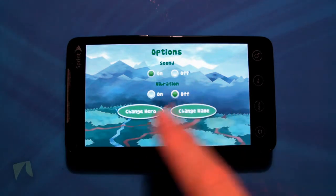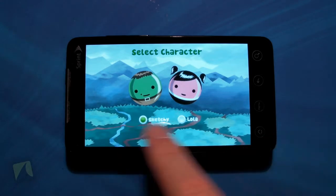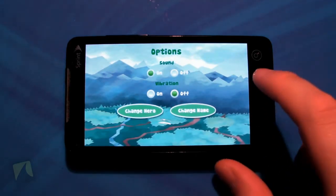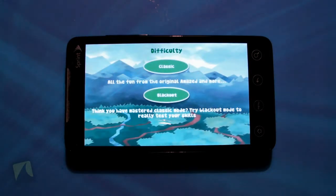You have your options and help. Pretty straightforward — sound on or off, vibration on or off, or change hero. If you change it here, you can go between Sketchy McSketchers or Lola if you prefer the pink balls, and you can change your name there as well. Let's go ahead and start a new game and take a look at the gameplay.